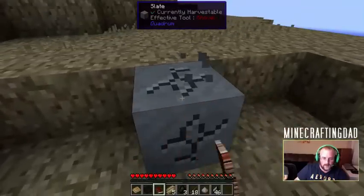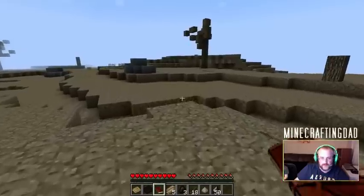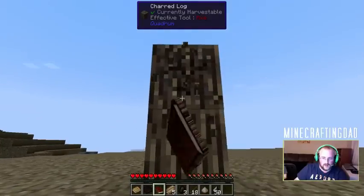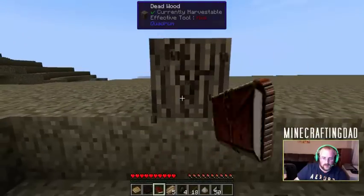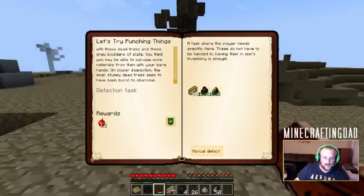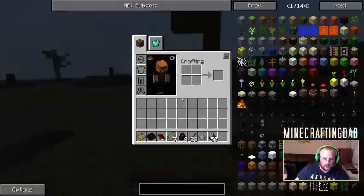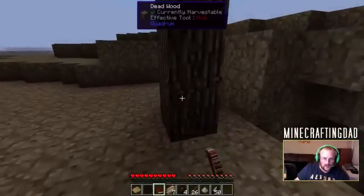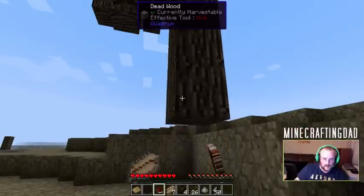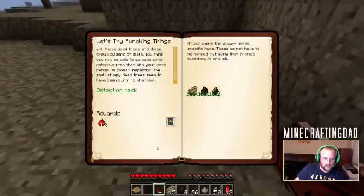Alright, let's keep on going here. Let's grab some trees. We found some wood, we found some charcoal. How much charcoal do we need? Oh, only four. We need 10 dead wood. I have seven dead wood. It looks like it's getting dark already - we should probably hurry up a little bit. This may not end up being very good here if we don't start going faster.